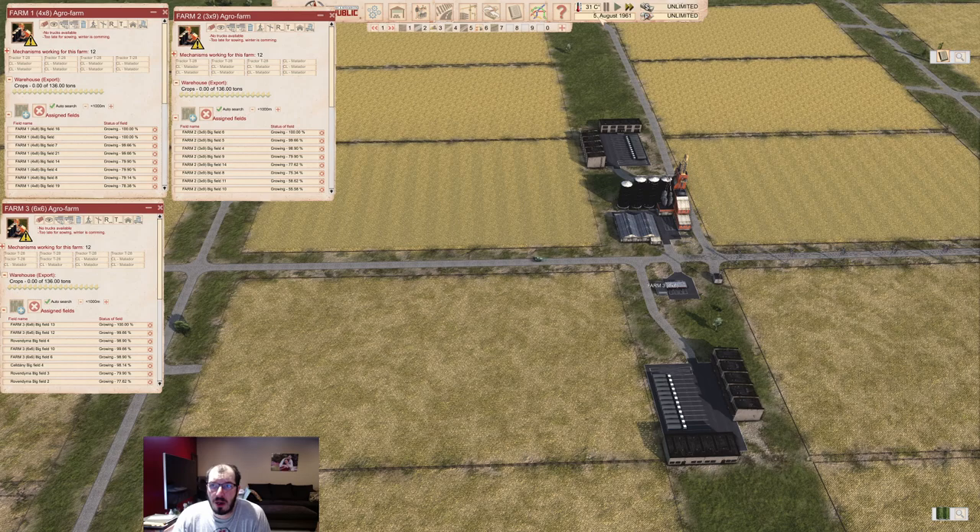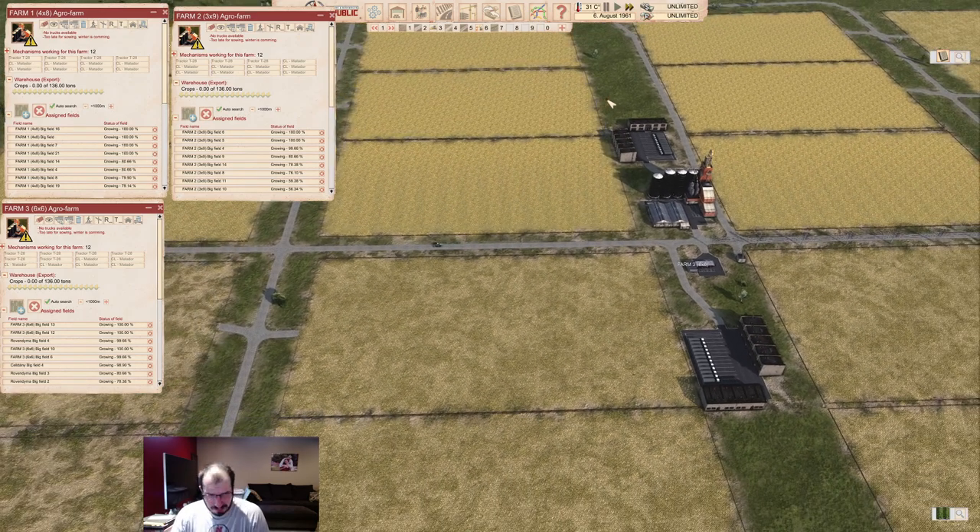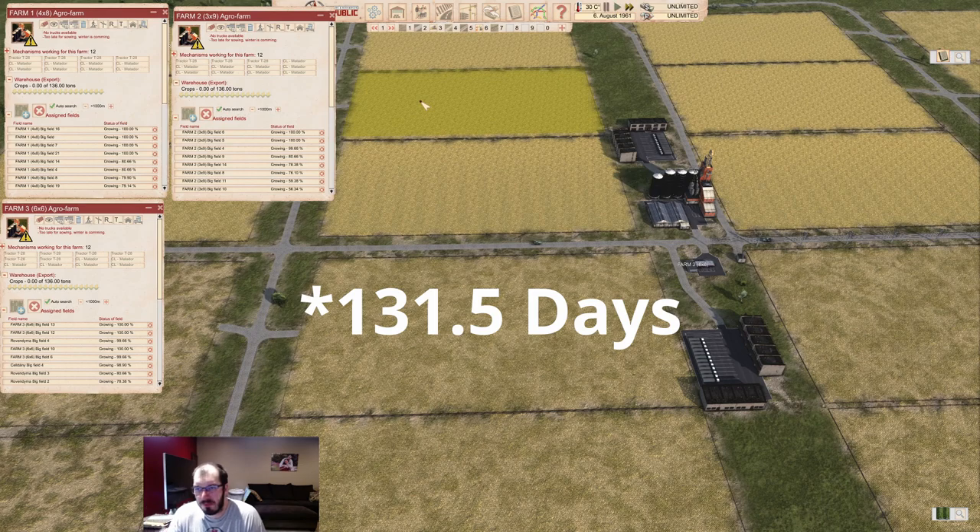We are August 5th, which is the first day fields are reaching 100%. A couple of tidbits on that: fields grow by day — every day they grow a certain percentage. For a large field that's 0.76%, always the same. So to grow a large field takes 131 in-game days.